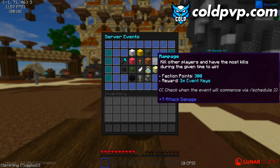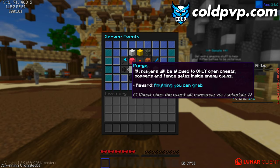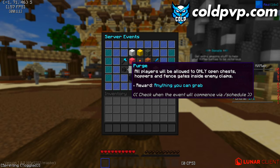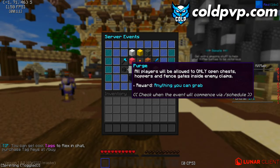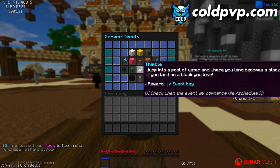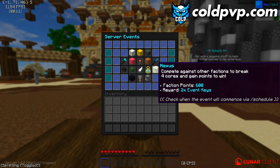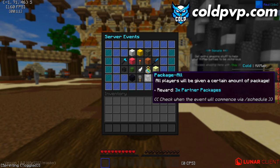Slide — compete to capture an easily knockable cap for 400 points. Rampage — get the most kills during a given time period for 300 points. Kill the King — one player is given the title of king with a powerful kit and sword; be first to kill them for a custom reward. Purge — all players can open chests, doors, and fence gates inside enemy claims. Thimble — jump into a pool of water. Double XP event. Nexus — break four cores to win 600 points. DCC/DTC — break the core for 400 points.